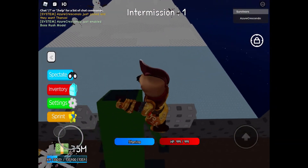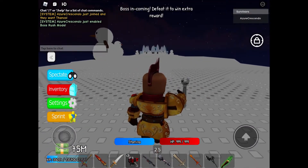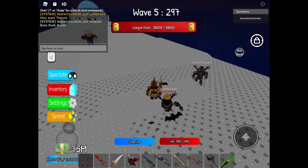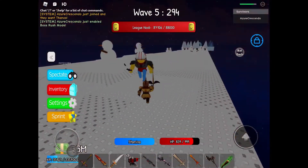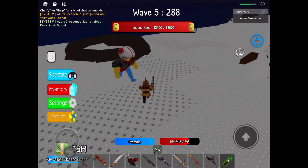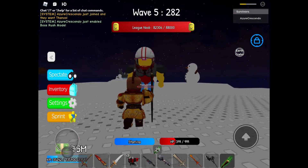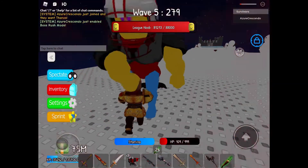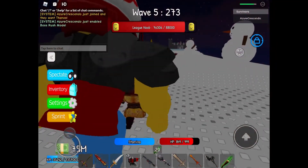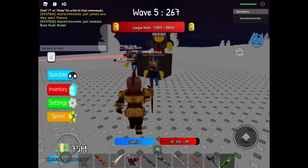We'll test Woodland Staff first. I'm gonna place a turret so minions don't bother me too much. Earth Crater doesn't do too much damage to the boss itself, but as I mentioned, double the damage means you can instantly kill any boss minion, which is convenient. It also knocks back bosses a bit, though not too much.